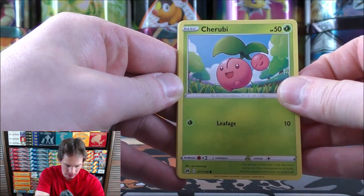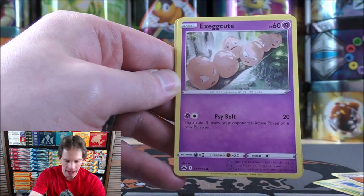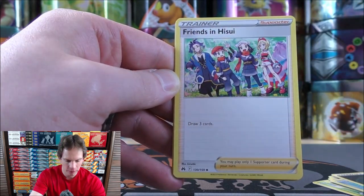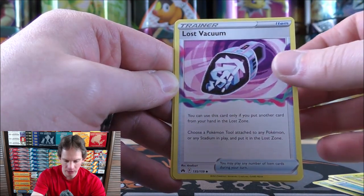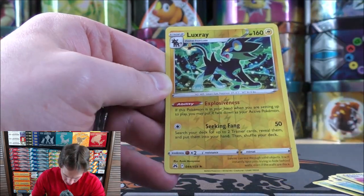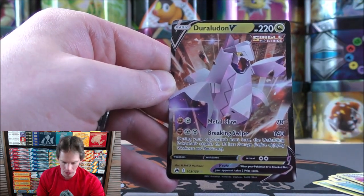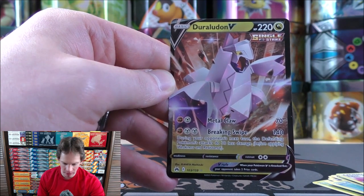Final pack starts with Cherubi, Starly, Switch, Exeggcute, Luvdisc, Darkness-type Energy, Friends in Hisui, Carnivine, Lost Vacuum, and a reverse holo of a Luxray — that's another rare — and the final card would be a Duraludon V, one of about 17 or 18 different Pokemon V available in this set. Not a bad way to end the tin.